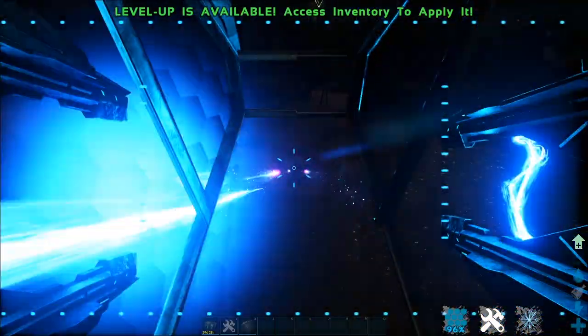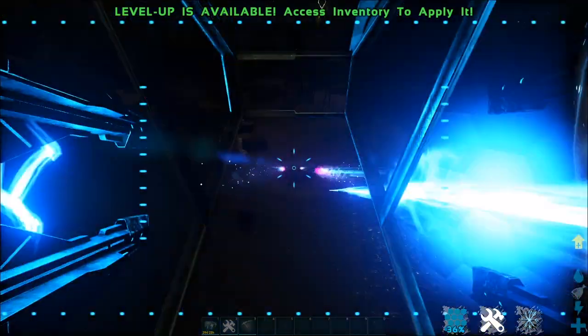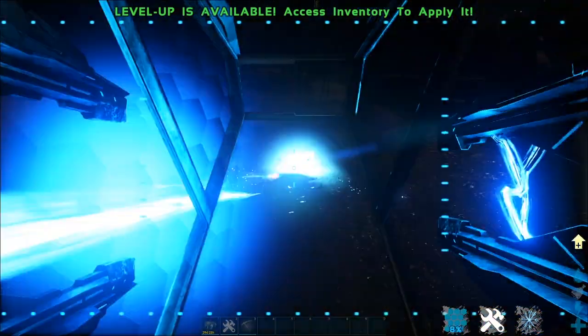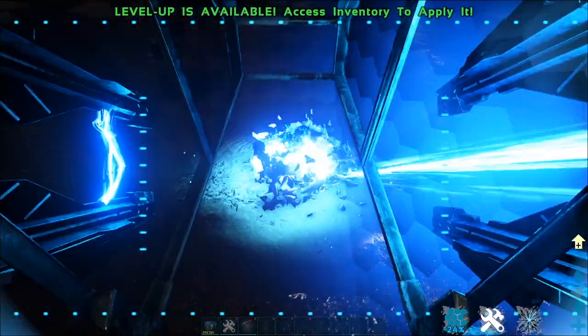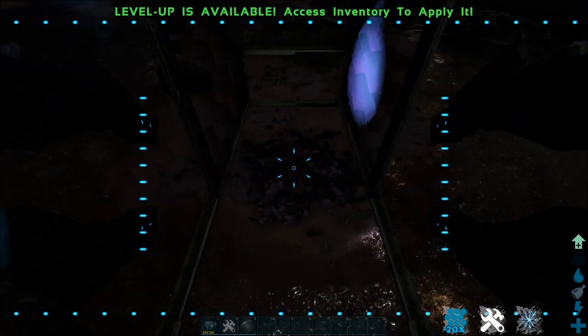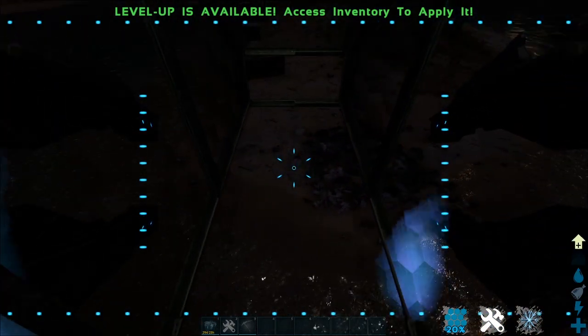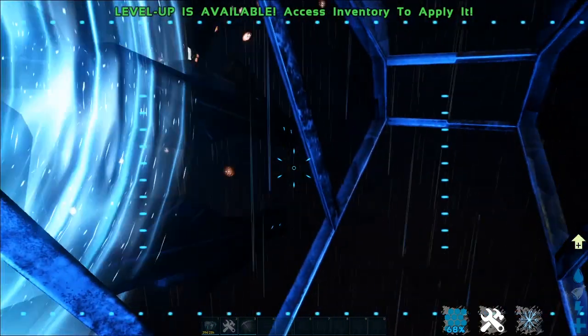There is one bad thing about these cannons: they require you to be extremely close to your target. If you are too far away, the shots will do zero damage. So you need to get pretty close to whatever you are attacking, otherwise it won't do anything. And if that happens to be a base, there's a good chance you will be within that base's turret range — and you're a big target up there. Those turrets will tear you up from every angle.